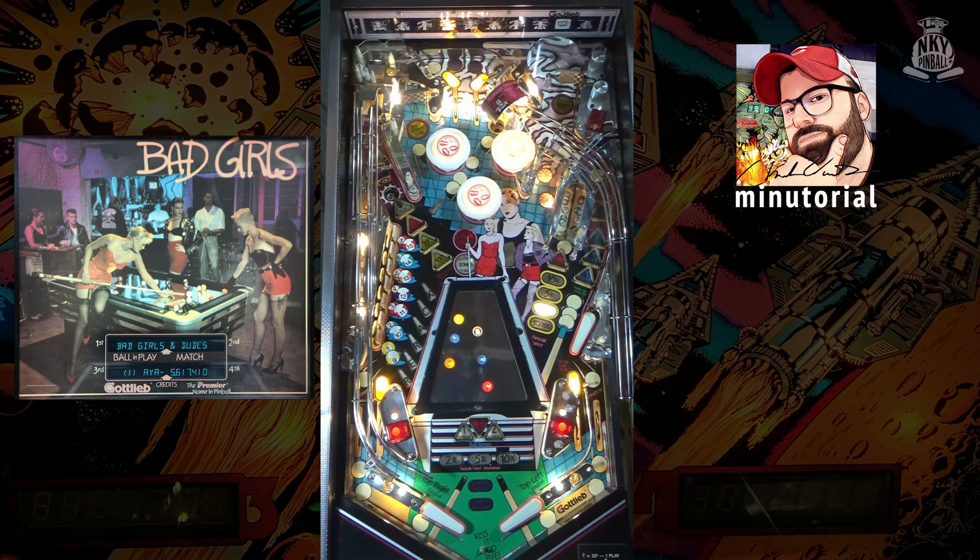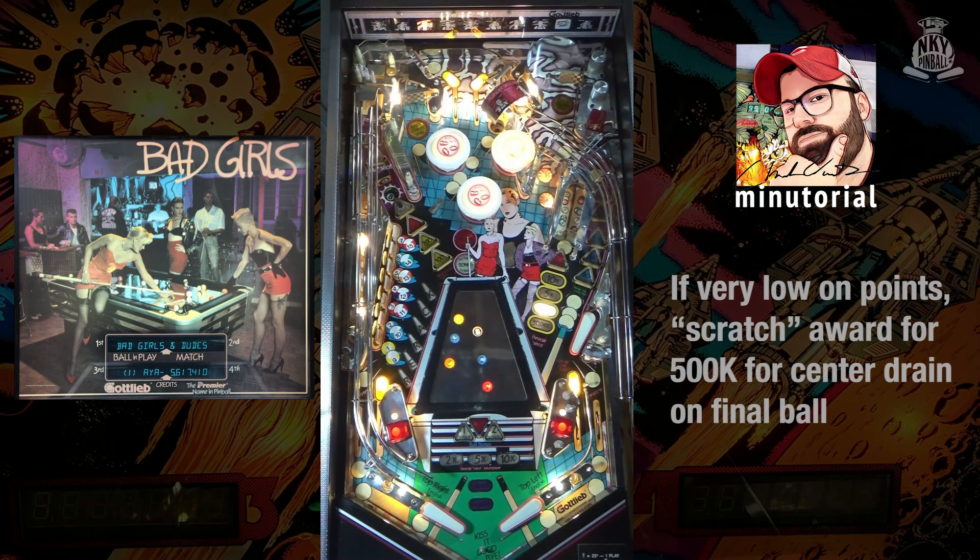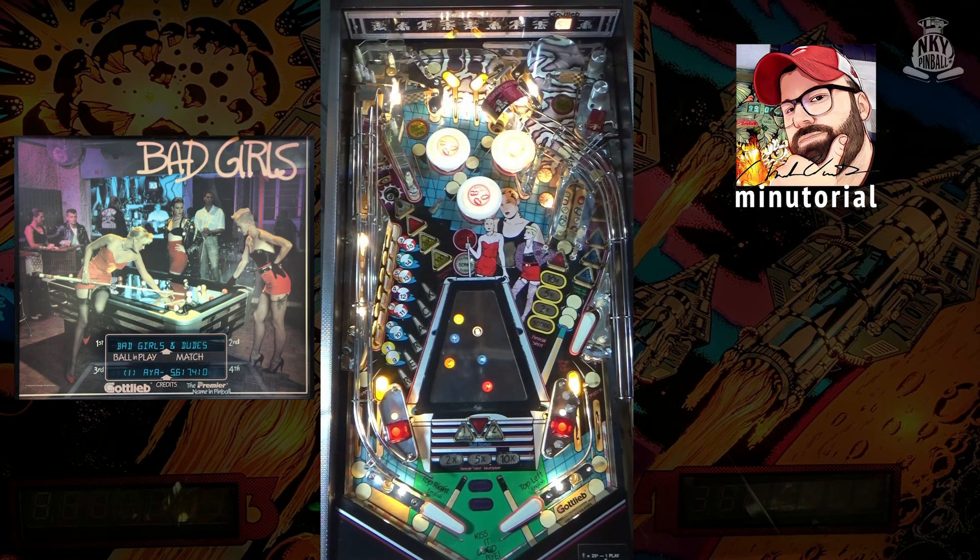Finally, for real this time: on your final ball, if you have a piddly amount of points — usually less than 200,000 — if you drain straight down the middle, you will receive a scratch award for 500,000 points. That's Bad Girls.